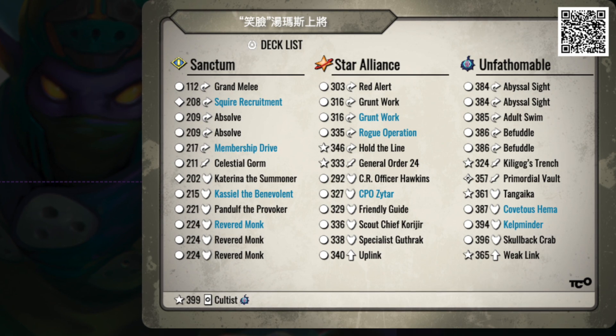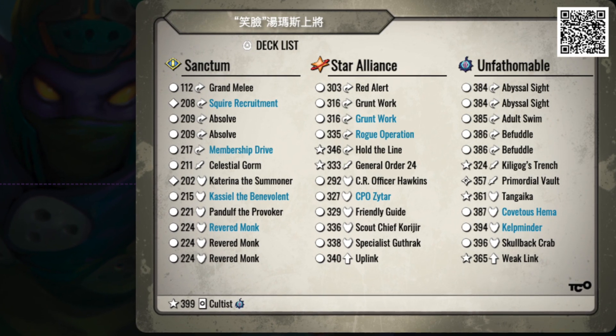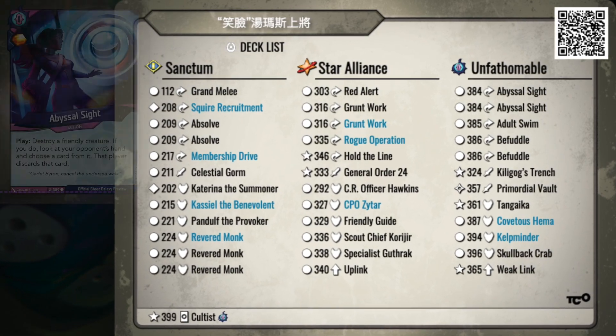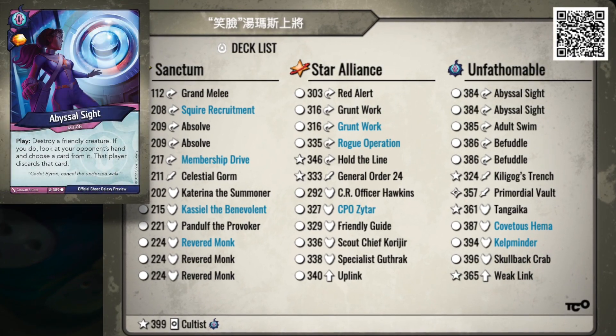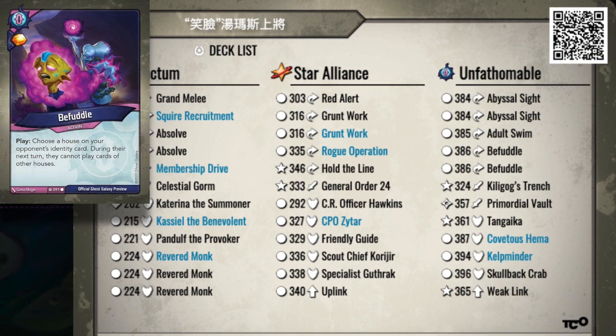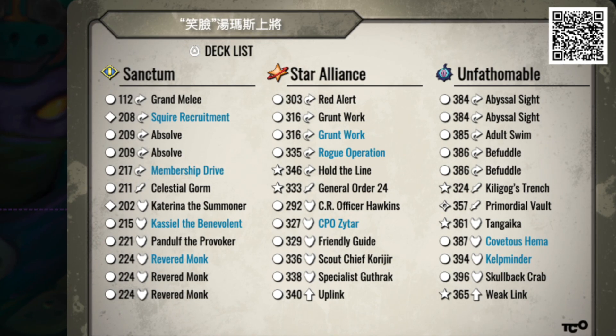Game 6 was an easy win. The opponent had very little Ember control and too many dud cards like triple Revered Monk. The Unfathomable was pretty scary with double Abyssal Sight and double Befuddle — he befuddled me into an awkward situation a couple times — but I just had so many burst options at my disposal that his Abyssal Sights weren't effective enough. I was 5-1.